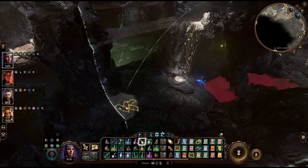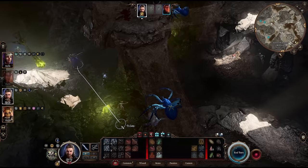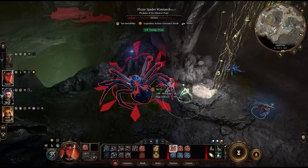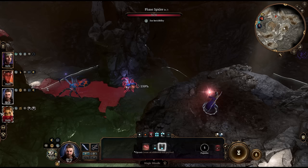You can even pick off one of the smaller spiders using ranged attacks from here, then run away to leave the fight. After all that, the boss is a lot easier to take out the old-fashioned way. Keep in mind that the boss has to be in line of sight for her legendary action to hit you. And like every other Honor Mode boss, if she's prone, her legendary action won't trigger.